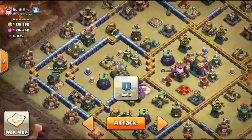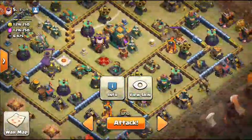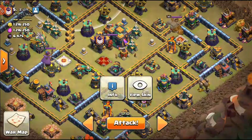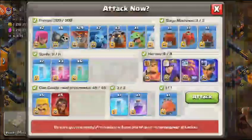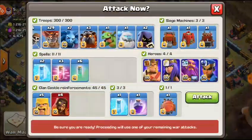The better plan is: blimp into here, RC comes here, King and Queen come here with ice column and wall breakers, break into the compartment and take it out. When they eclipse the Eagle, we can send a couple balloons over and lalo into the back of the base. This is a decent two-star plan — if we don't get the Town Hall, we'll need to use the majority of our spells in the sandy base.